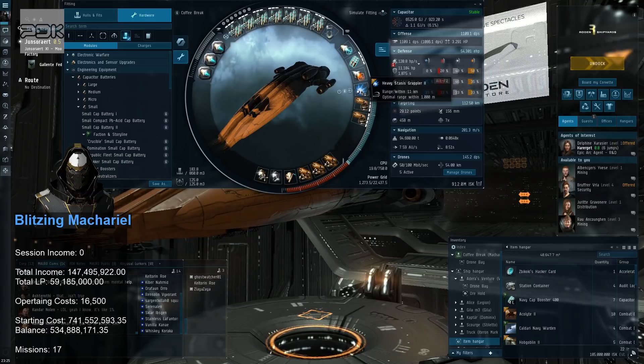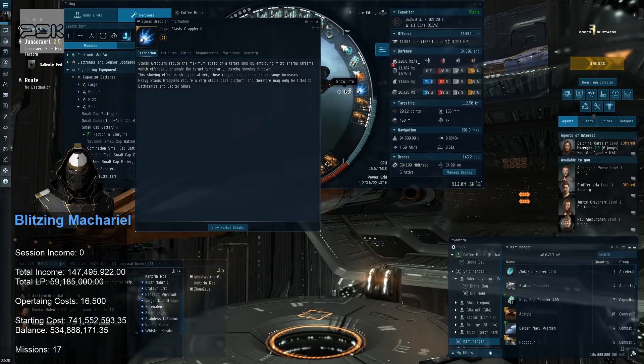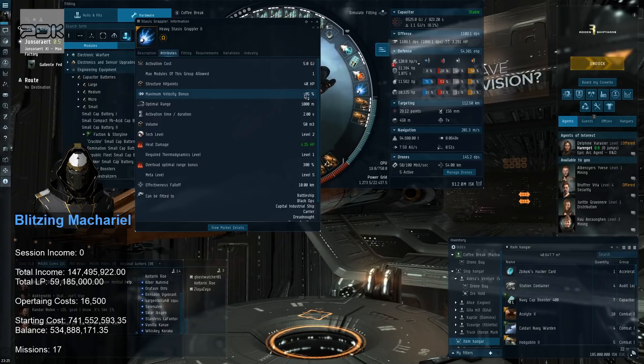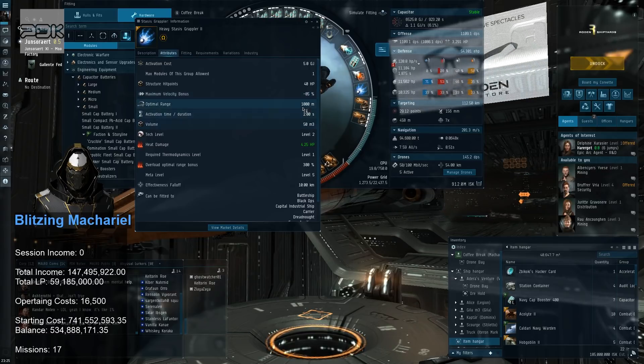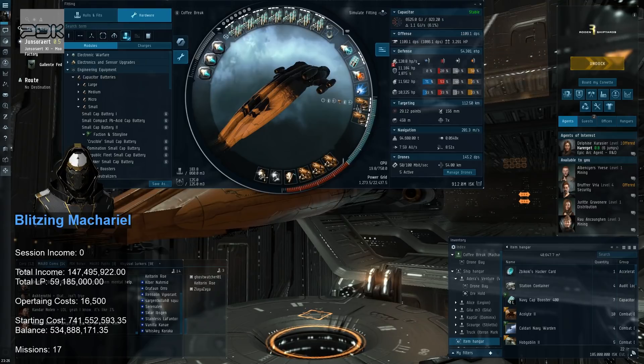Stasis grapplers are like webifiers but they only fit on battleships. They work more like turrets — they have an optimal range and a falloff. The effect is 100% within optimal range and then deteriorates as you get further out. It does an 85% max velocity reduction, which is awesome. So within 1,000 meters it's 85%, and out towards the falloff of about 11 kilometers it gets to around 50%. It should help a lot more with tracking than two tracking computers.